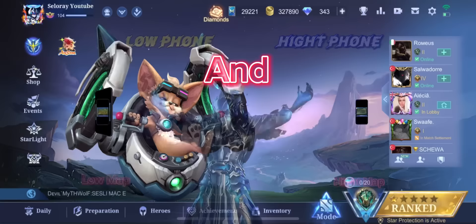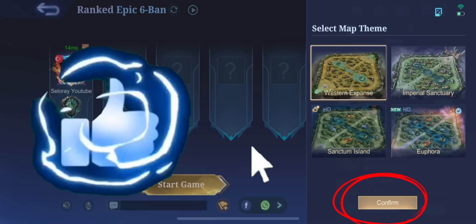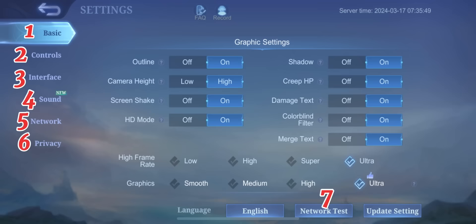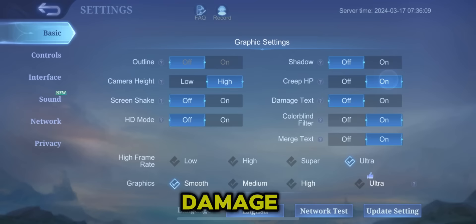Enter the classic or sequential room to select a map. Smooth is the smoothest option. Medium allows you to see more features in a smoother game. Choose medium if your phone is suitable. Damage text and merge text is recommended to be turned on, but may reduce FPS.